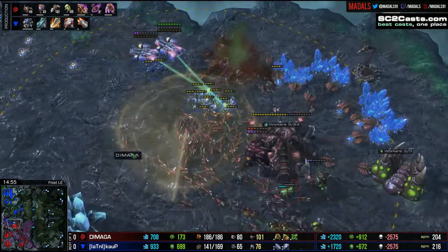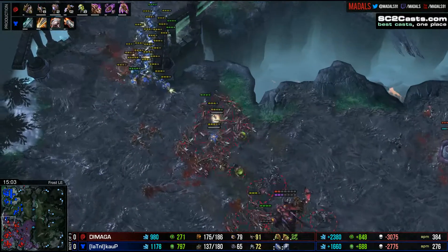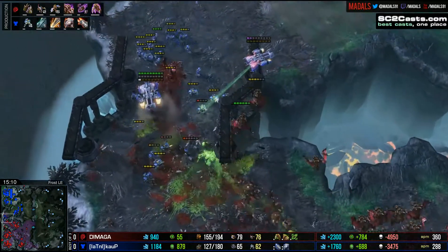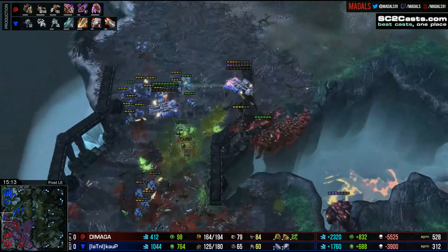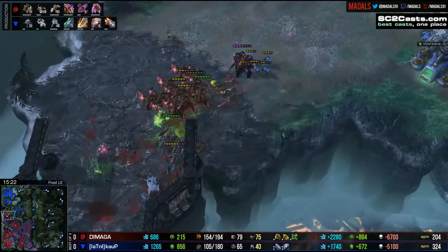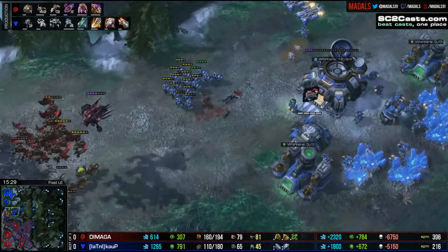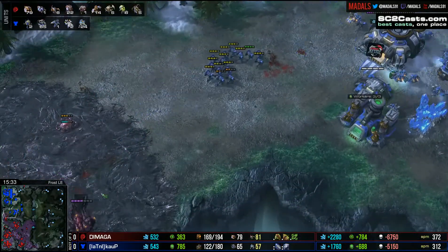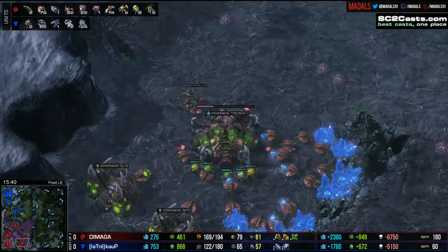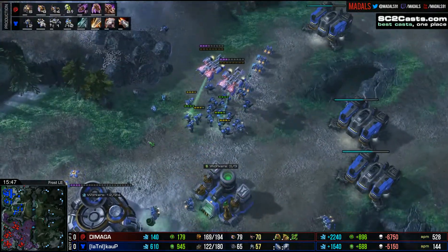The Lings, the Banelings, and the Mutas come in there. A lot of Speedlings left with the fourth base. The Speedlings come in — they're going to take down a lot of the Widowmines, but they do detonate. A couple of Banelings get decent connections. The Marauders are left up front to tank. Decent splits from Kalp, but a lot of Marines are left to deal with the Mutas. Many of them fall — they're going to kite back towards the third base. Now Damaga is the one putting on all the pressure. He seems to have held off the aggression from Kalp very nicely. He lost seven Mutas, but he's up 50 supply right now.